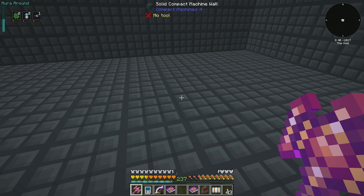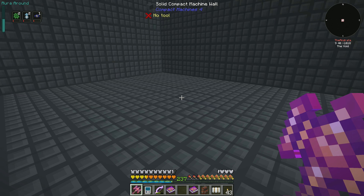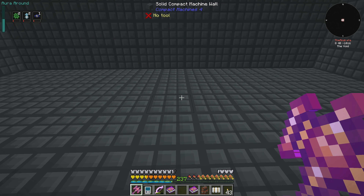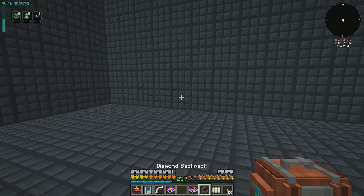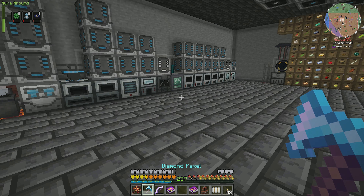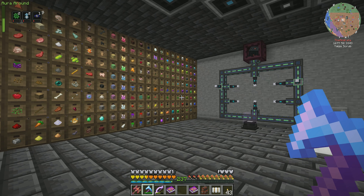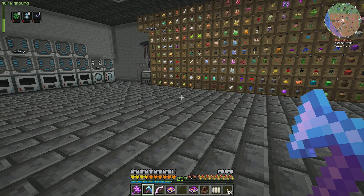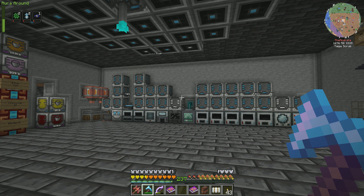It is just cubes set up like this. I believe it sets them up 1000 blocks apart from each other each time you make one. It's just a cube depending on the size of compact machine you have — so like a three by three, a five by five, seven by seven, and then 13 by 13 I believe is the largest size. Then we can chunk-load this singular chunk and set up our network receiver from our system and bind it into here, so then we have refined storage access into this dimension.